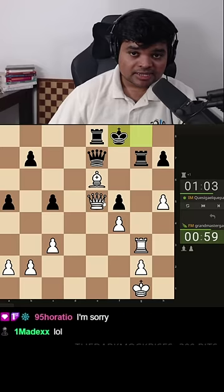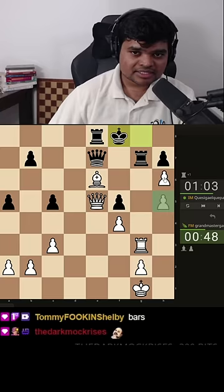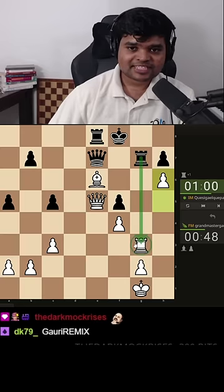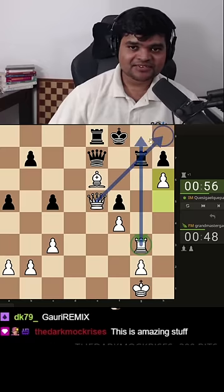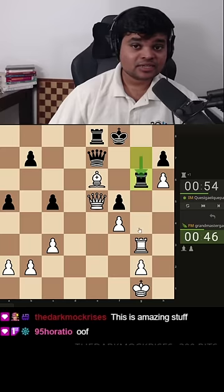Is there something better? Can I even play h6 cause he takes then it's mate - I think that's correct. If I play this, he's totally gone. If he takes my rook on g3, I think queen h8 and rook g8 and queen g8 is mate. If he plays rook g6...